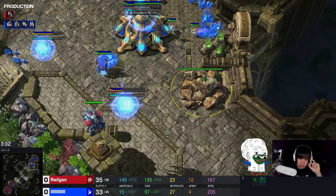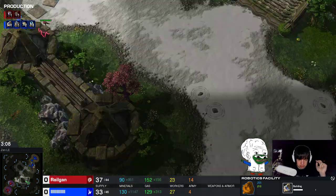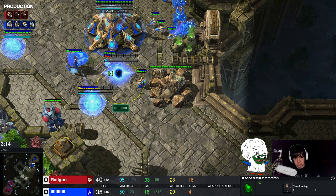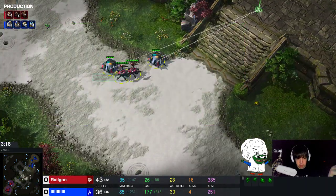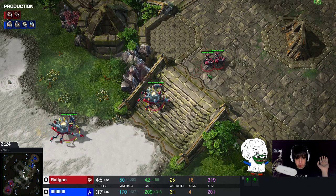Because I feel like Protoss doesn't really have quite the response kit available that Terran has. They cannot just build a bunker - they can build shield batteries, but I can attack those with ravager bile and they cannot repair them with SCVs. So I'm walking across the map with my roaches, whether it's two, three, or four, it doesn't really matter. I went for four roaches this game.